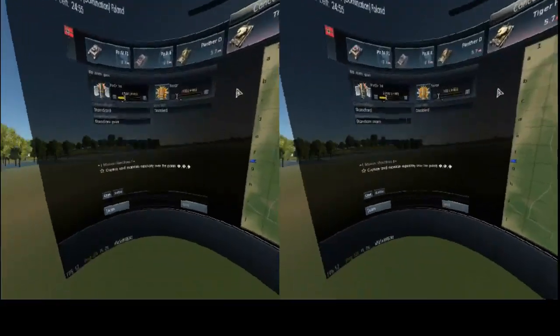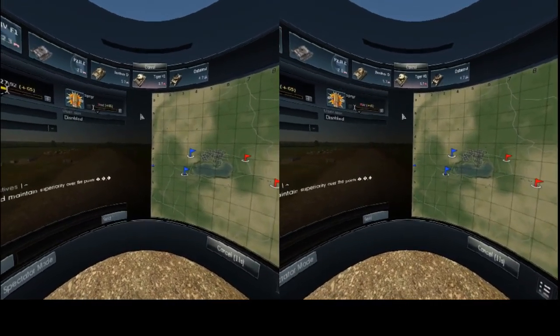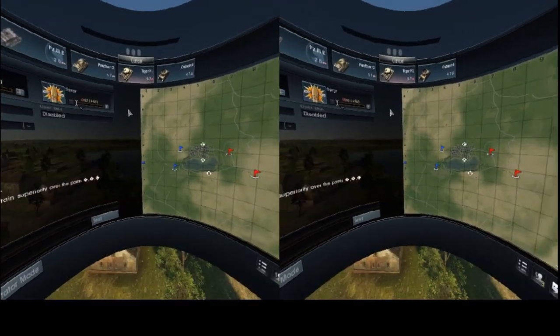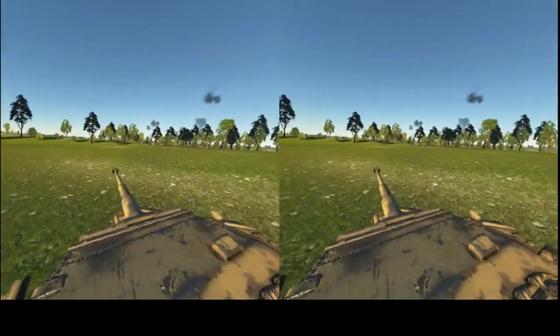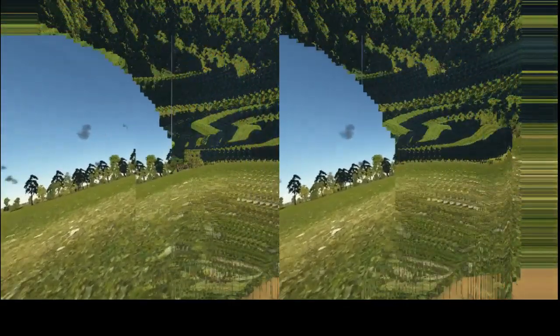Starting with the Tiger H1 spawning in. There we go — I get third person view now. I don't like that. I can't see the tank when I'm in scope, but I can when I'm in driver's view. And I'm actually getting a different view in driver's view here than I did in simulator.